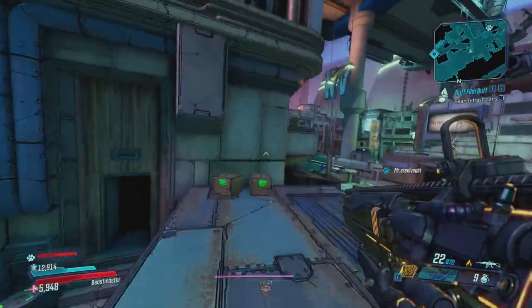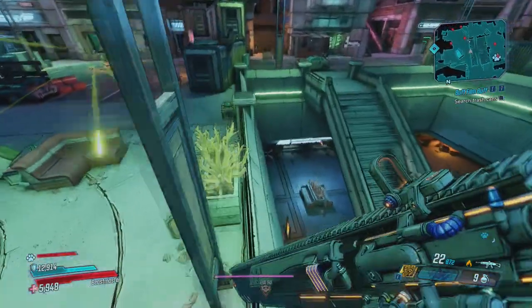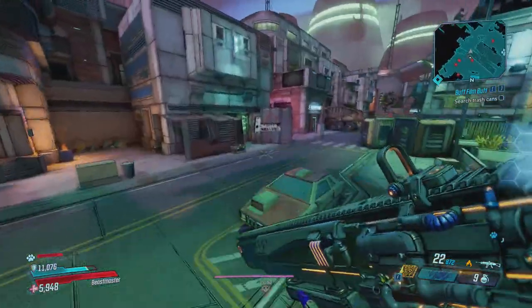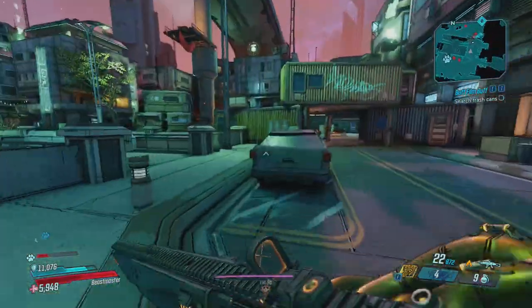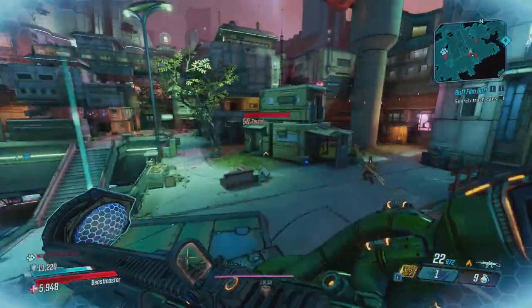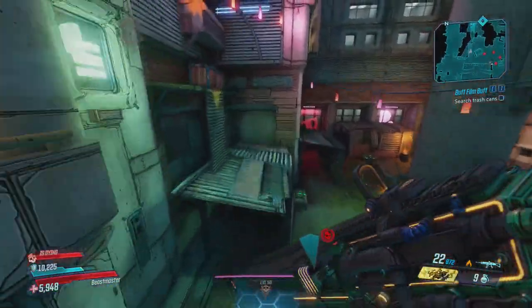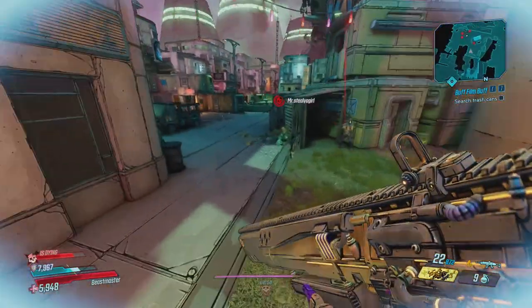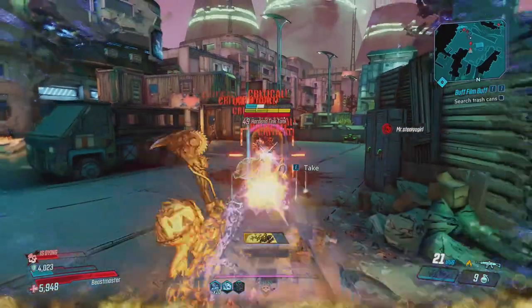The problem is I don't know where it drops from. I farmed Tyreen for almost 16 hours straight and didn't get anything from her. I'm hoping it's not just that end-game chest, because that would mean beating the game over and over for a chance. Hopefully it's just a regular boss drop.